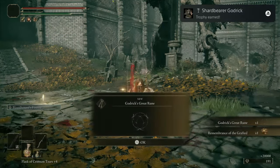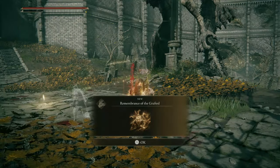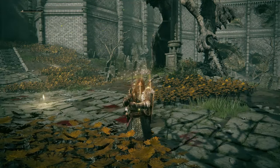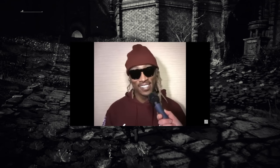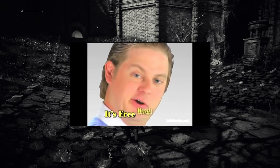Demigod felled. By defeating Godrick, we get Godric's Great Rune and Remembrance of the Grafted. Now the remembrances are your boss souls, so you can turn them in to get a boss weapon, or you can consume them. My post-boss fight celebration — since this was one of the main story bosses, this fight was just absolutely sensational. I made such good work of that boss. It's free real estate — and since I defeated the boss, it's guitar time!